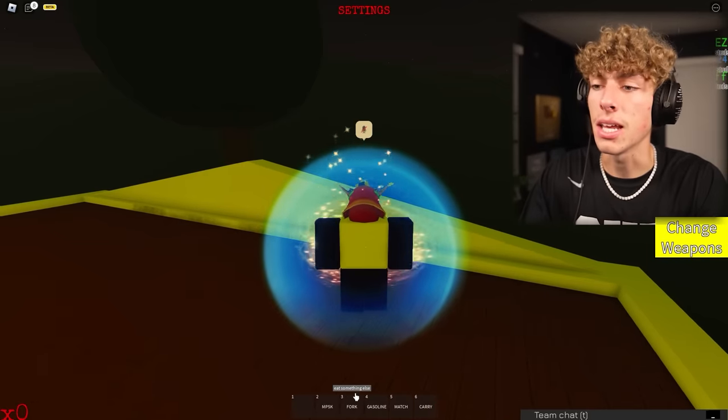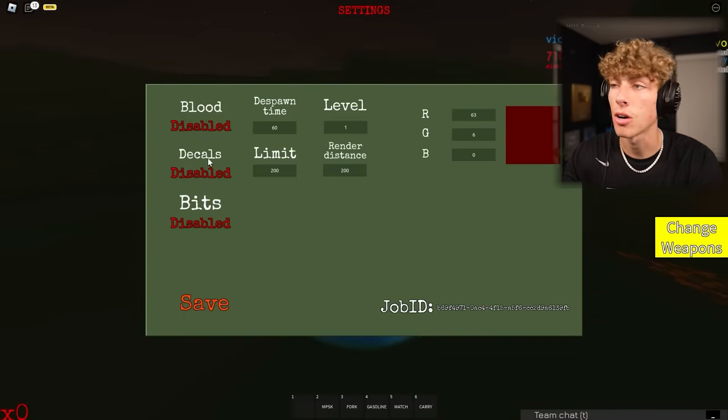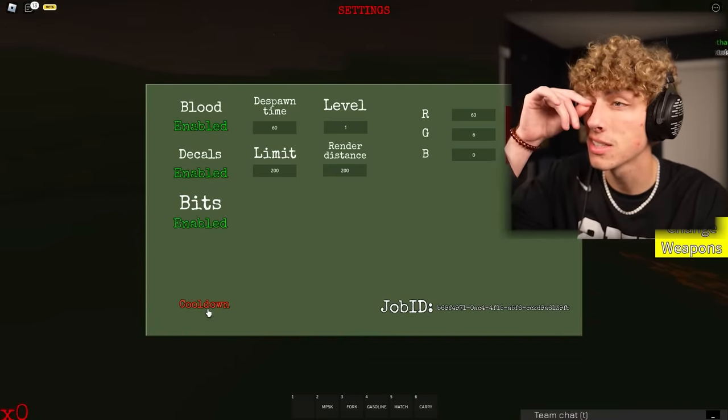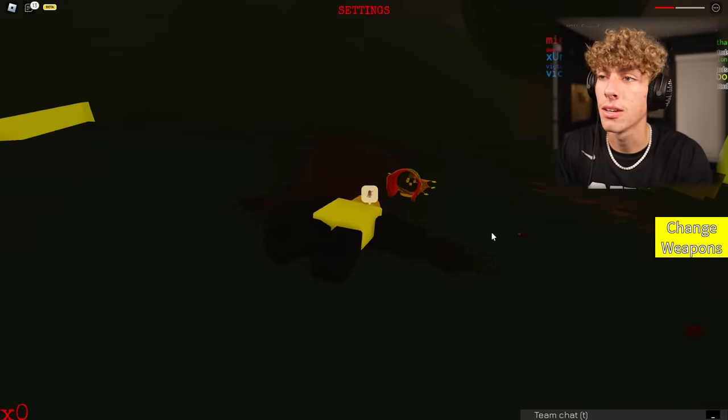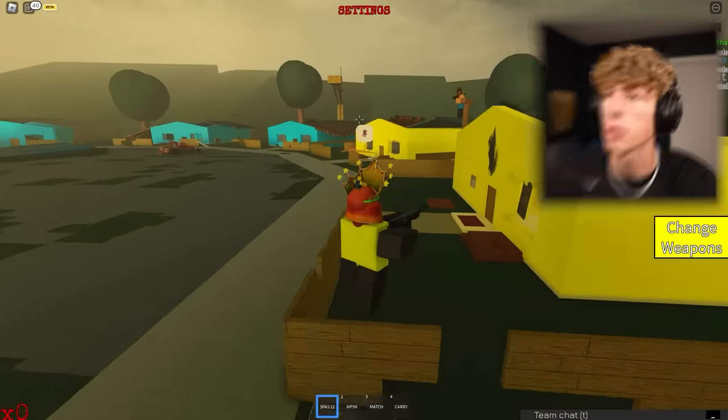Apparently they say go to settings. Blood decals and bits are all disabled. So let's enable blood, enable decals, and enable bits. Oh my gosh, I don't know how I didn't notice this the first time. We're gonna see what it looks like - we got to get over to that blue side.